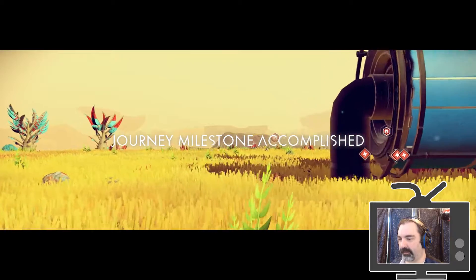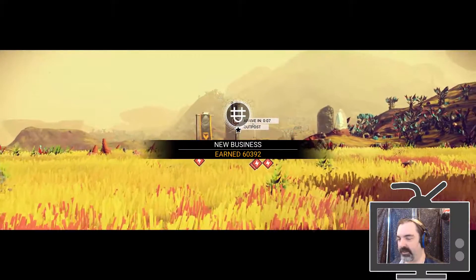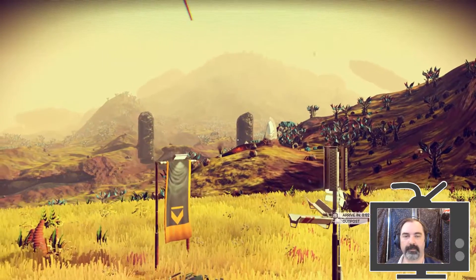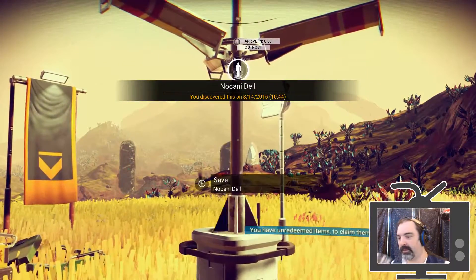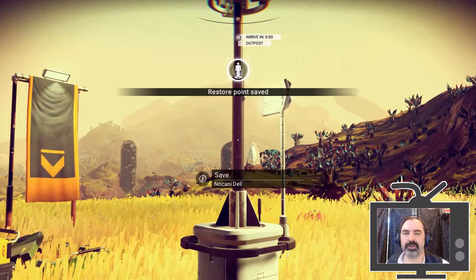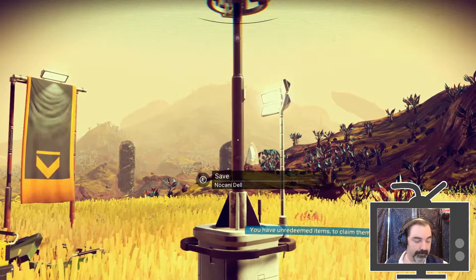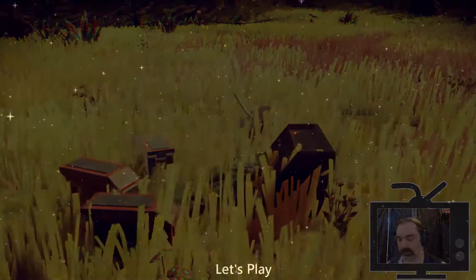Journey milestone accomplished. New business — earned 60,392 units. And that is going to be it for episode number one. Tune in to episode number two where we see about getting ourselves off this planet. If you're here live, stick around — we have some resources to name, so hang tight for that.